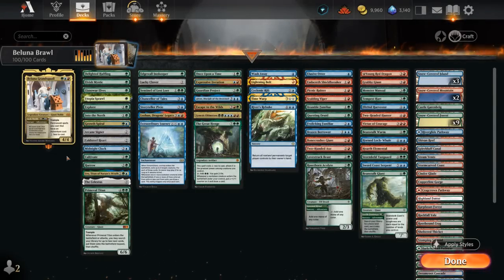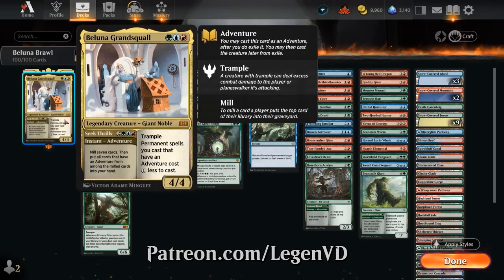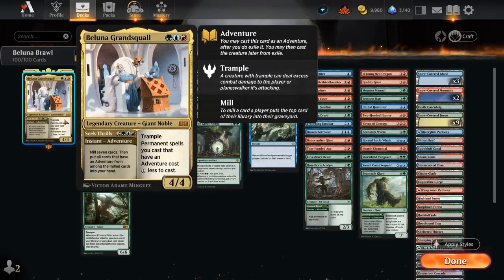Hello and welcome to another Historic Brawl Games video. Today I'm taking a look at a Blue, Red and Green — or Temur-colored — Adventures deck as voted on by my supporters on Patreon, featuring Belluna Grand Squall as our commander. This 3-mana 4/4 Giant Noble has Trample and says permanent spells we cast that have an adventure cost 1 less to cast. Although we're often interested in seeking thrills first, the 5-mana instant-speed adventure mills 7 cards and then we put all cards that have an adventure from among the milled cards into our hand.